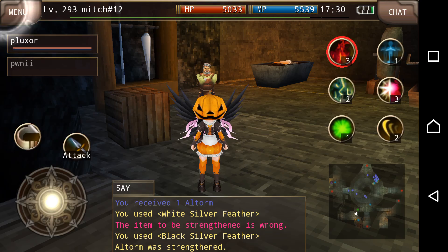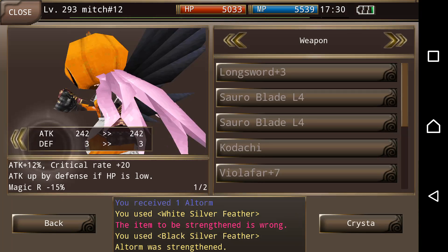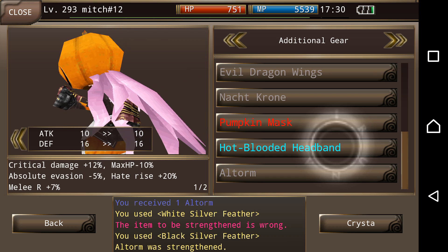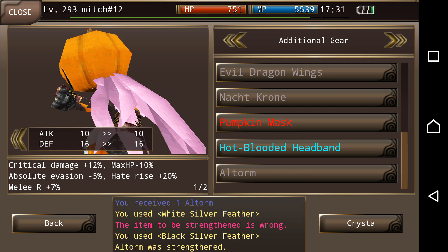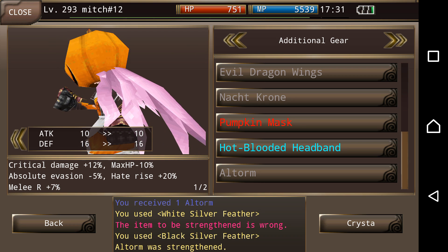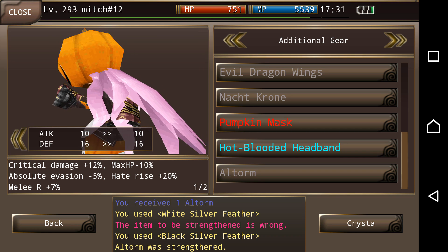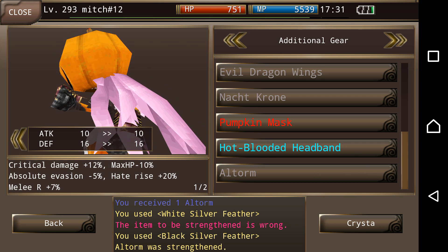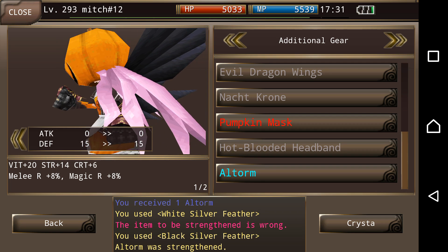Let me take a look at with Impedricable, which is at 3000, and I gained some Magic Resist. Now with Hot-Blooded Headband, I get max HP minus 10%, Hate Rise, Absolute Evasion minus 5, Melee Resist plus 7. So you really gain 1% Melee Resist plus 8% and Magic Resist plus 8%, but I do lose Critical Damage 12%, in which I get Bite here and Strength here, but it just doesn't equal.